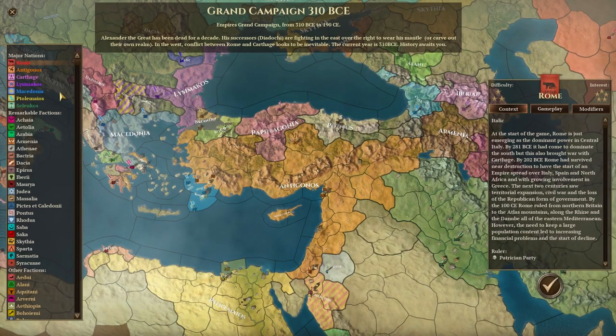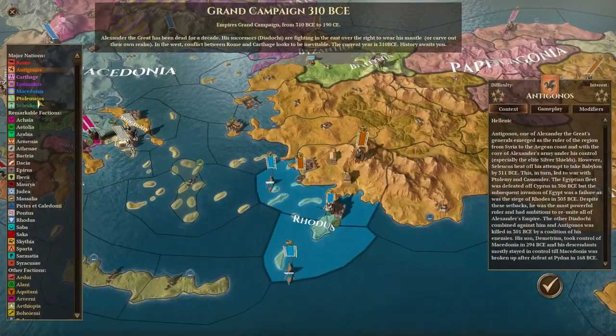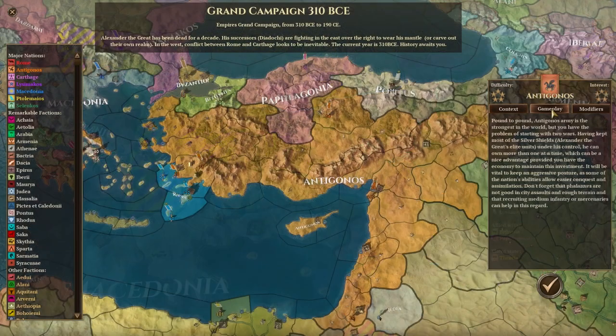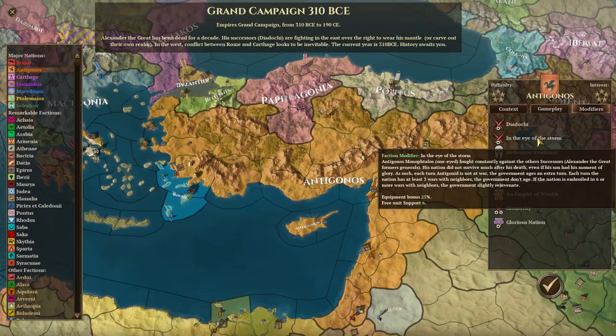Alexander's generals split his empire between themselves after his death, and these successor states are referred to as the Diadochi, and the game has special rules for these states. These factions include Macedonia, the Seleucids, the Antigonids, Ptolemaic Egypt, and the Lysimachids. If they become old or decadent, there is a risk that their entire empire will collapse. If the AI is in charge of one of these states, they are likely to crumble, especially if they lose their original capital. Some of the Diadochi have national modifiers, so it is important to evaluate the flavour of these states before you make too many decisions.